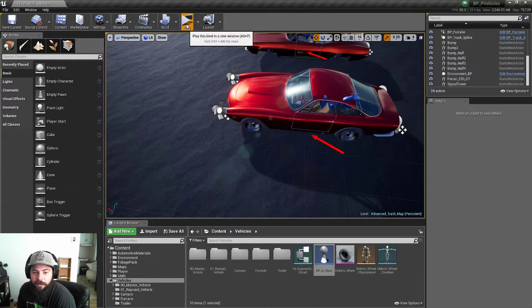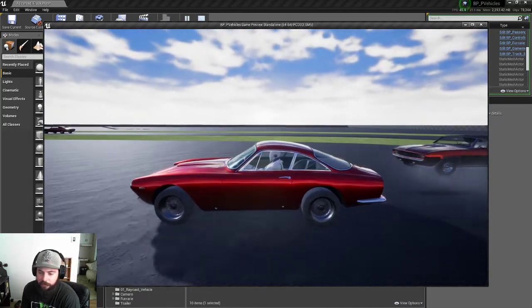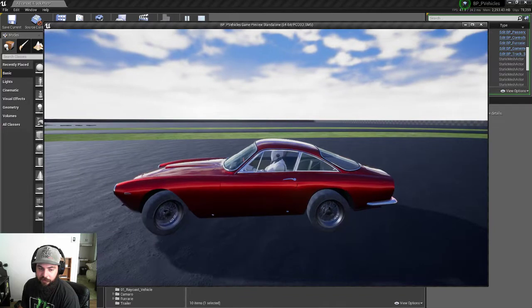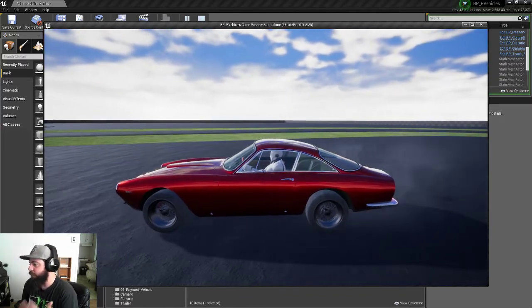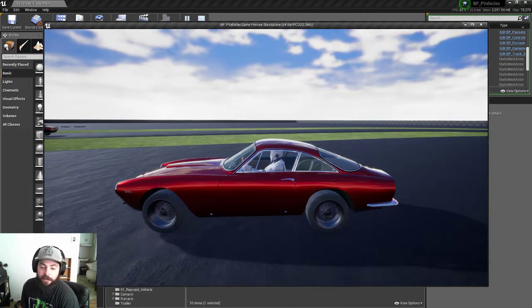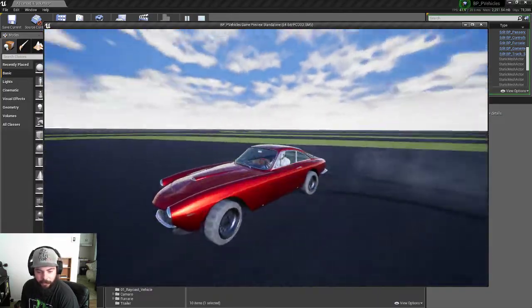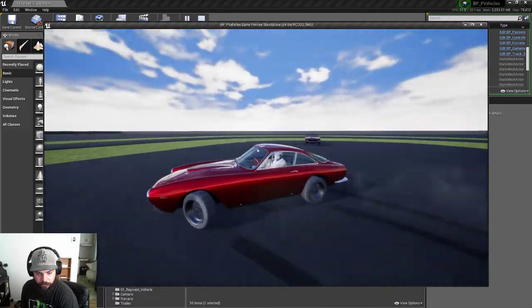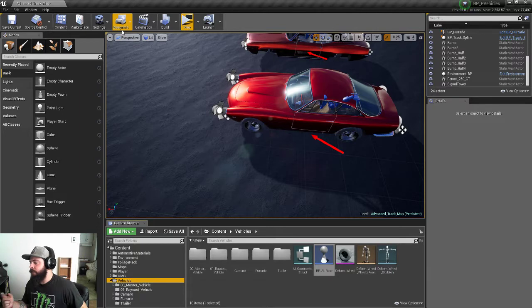For steering speed, before it was using wheel speed to slow down the steering at high speed — part of driver assistance for keyboard users. Now I use linear velocity converted to kilometers per hour instead of wheel speed, so that wheel overspinning won't falsify that calculation. When you do donuts, the steering is much more responsive — you get a lot more control, because even though the wheels are spinning at 140 km/h the vehicle is really only moving at 30 km/h. That little change allows for much better control over drifting.